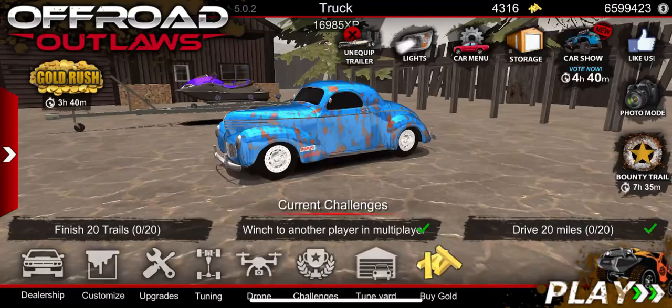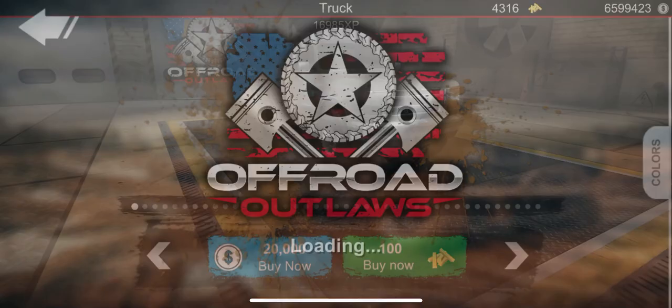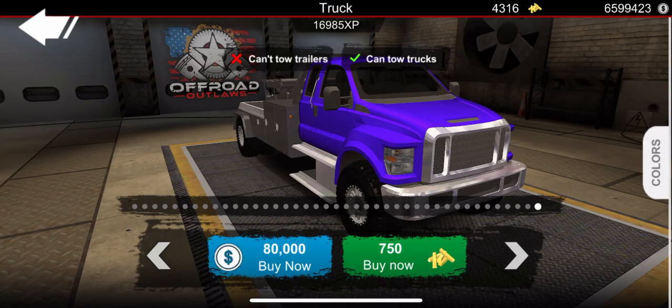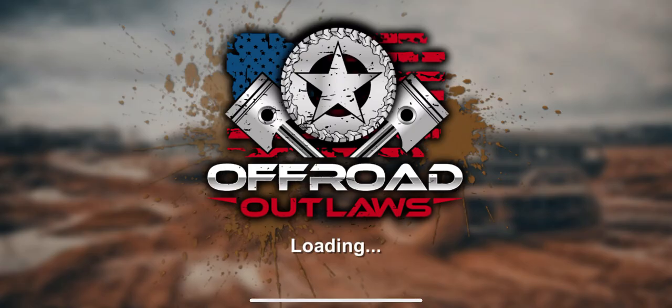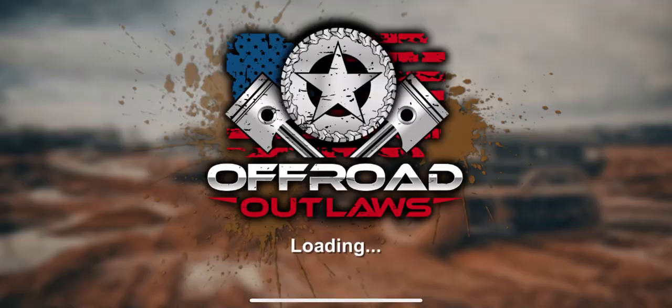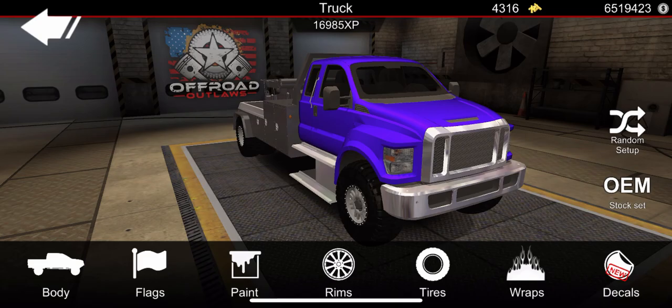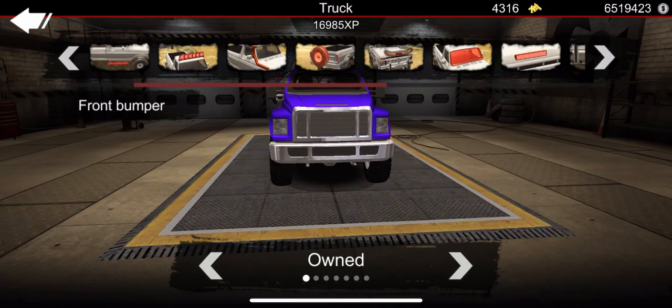I don't know if tow mirrors would look good on this — they're Chevy style. Maybe we can get Cummins and different style tow mirrors soon. We're going into the dealership, over to trucks, and we are going to buy the new tow truck. As you can see, it can't tow trailers but it can tow trucks and cars. $80,000 for the tow truck. Now we own it. Going over to customize to see what we can do — it comes equipped with tow mirrors. Yeah, it already has some.